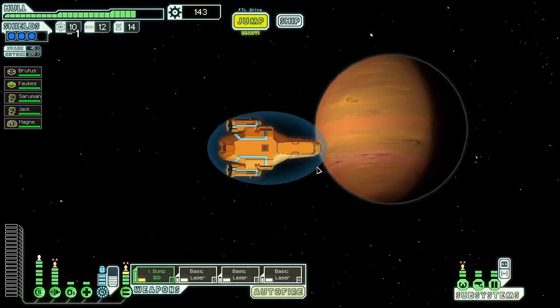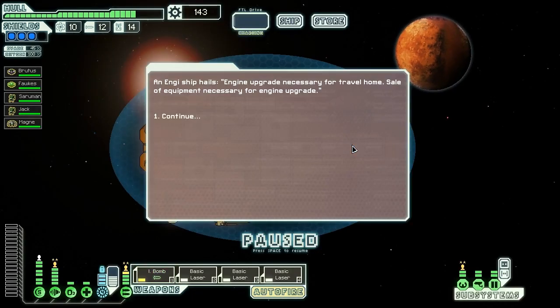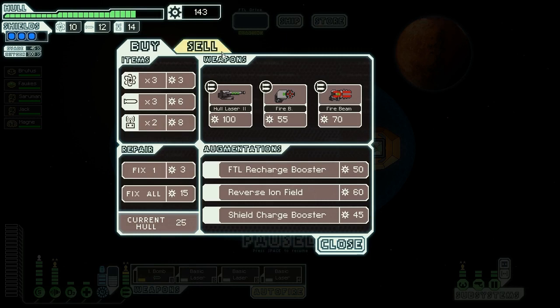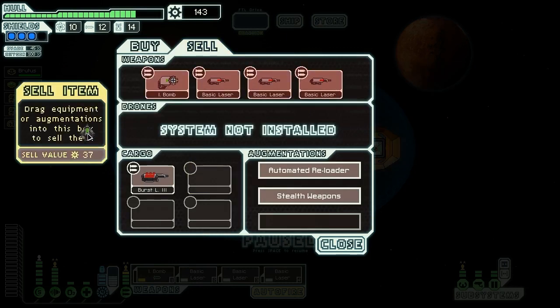Let's jump to the store and sell off some of this junk. An NG ship hails us saying their engine upgrade is necessary for traveling home. Well, we can sell you some stuff — it's not going to help you at all, but it'll help us plenty. Sell the Defense Drone for 37 scrap — bam! Free money.